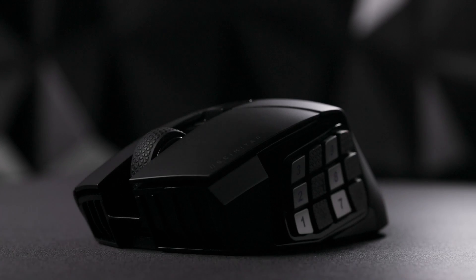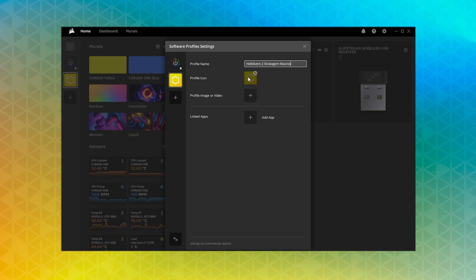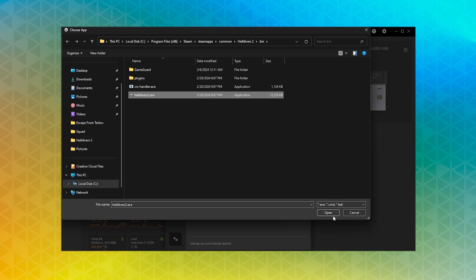With iCUE, you can create macros that bind up to 12 stratagems to your mouse side buttons. Start by creating a new profile in iCUE and link it to the Helldivers 2 exe file. This way the macros will only be active when you're playing the game.